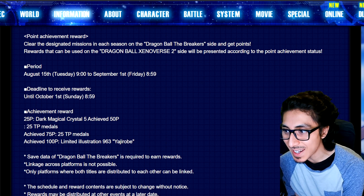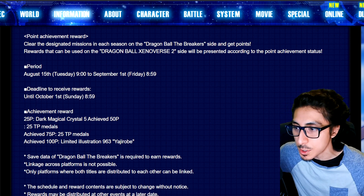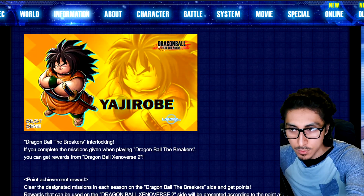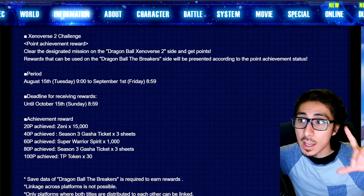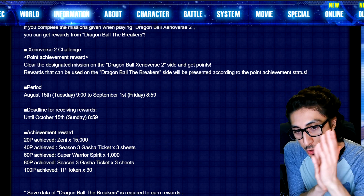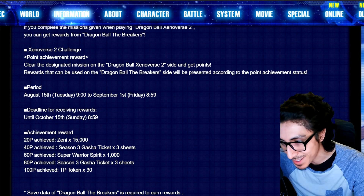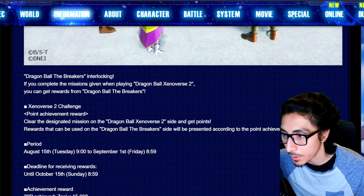It's limited illustration 963 — correct me if I'm wrong — I'm pretty sure it is new because they've been recently adding all the new artwork from the last update with Great Ape Vegeta and stuff. Just to reiterate: you have to achieve the points in Breakers, not Xenoverse 2. Whatever you get in Xenoverse 2 transfers to The Breakers and whatever you get in The Breakers transfers to Xenoverse 2 in terms of points. Doing the 100 points will get you gacha tickets for Season 3, Super Warrior Spirits, TP tokens — a lot of good free stuff. It's the same time period for both games.